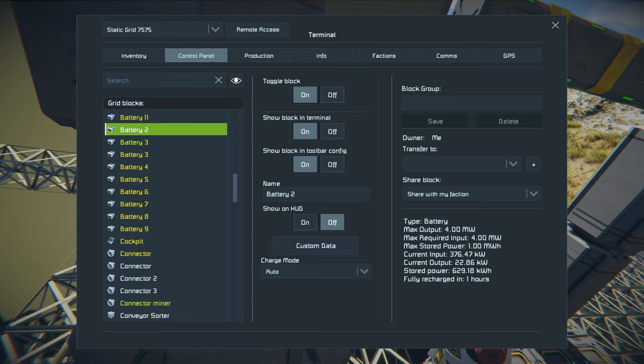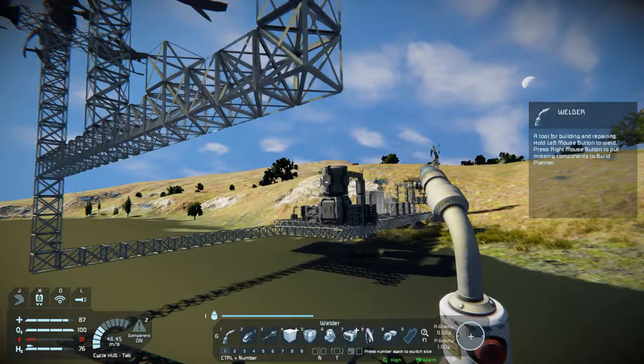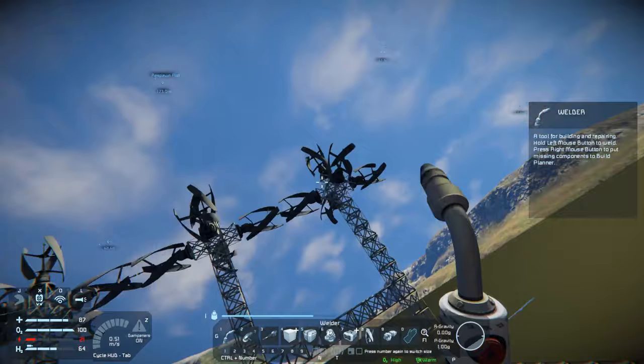We seem to have done a decent job of fixing our power issue for now — it's got a one-hour recharge. I could let this charge up for a few minutes and then go across and grab some of this snow we've got over here. I want to try to keep the ice as clean as possible — just grab some of that snow and toss it in. I'm going to give this one an ice pickup area.